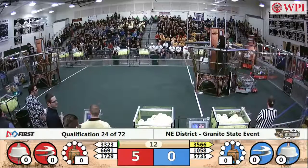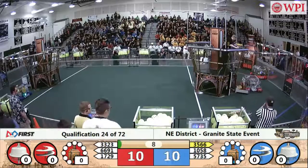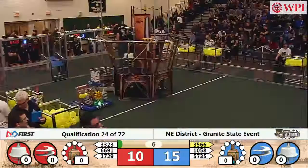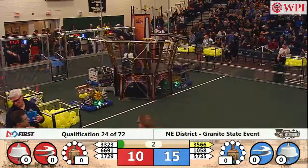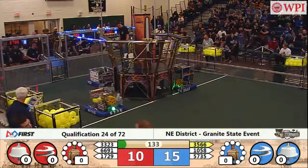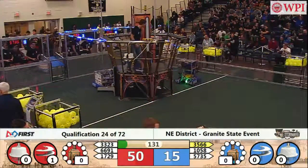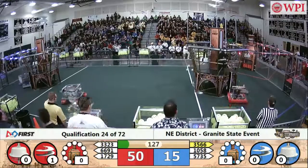Qualification match number 24 starts off with robots moving from the red and the blue, 17-29. Places the gear, and it falls down for the red lights. As time ticks away from that autonomous awesomeness round, the Red Alliance pilot places one gear up to get the first rotor spinning.